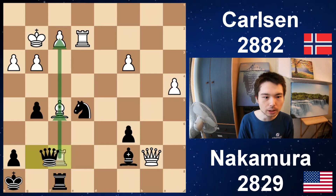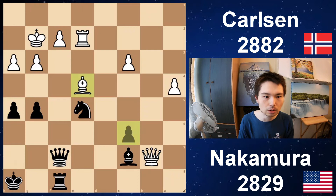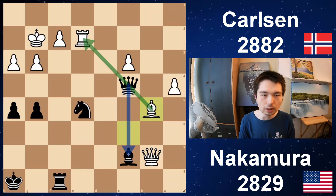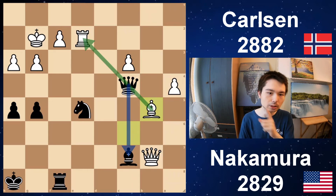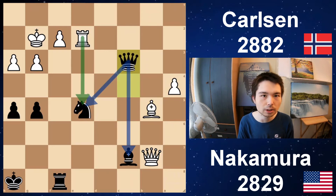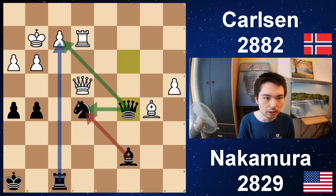Take, take — pressure on the f-file. Move the bishop away. h5, get the pawns rolling. White gets the pawn back, but queen c4 — a double attack. Bishop b5 — x-ray defense, the bishop defends the rook on e2. But now queen takes c3, so Nakamura gets his pawn back. The queen is very well placed — it defends the knight and the bishop. Queen e4, queen c5 — attack f2 and defend the knight. Everything defends everything.